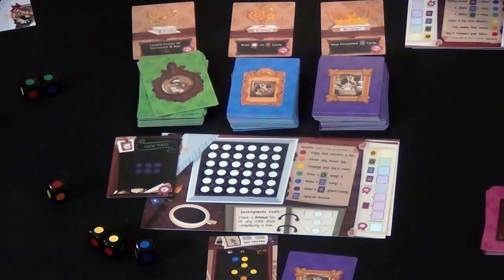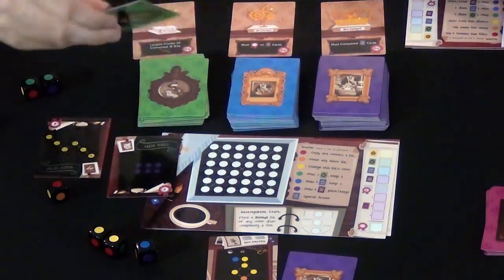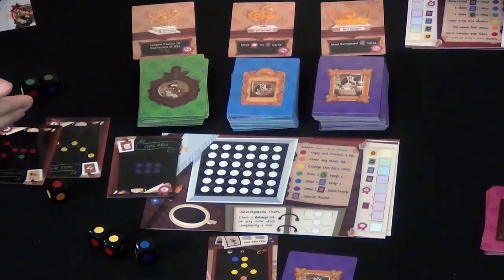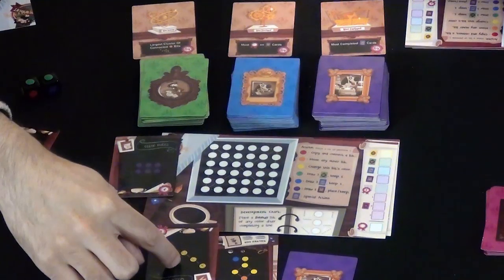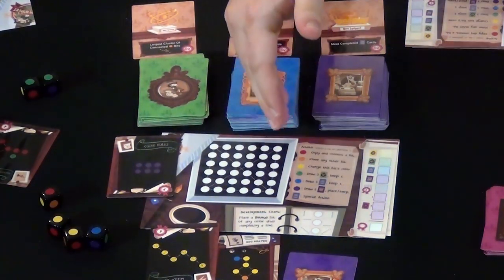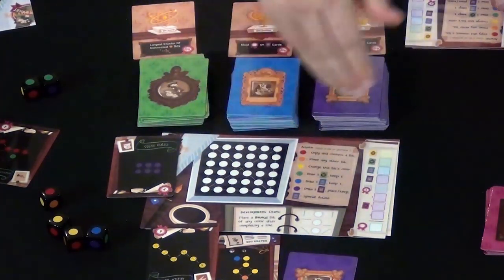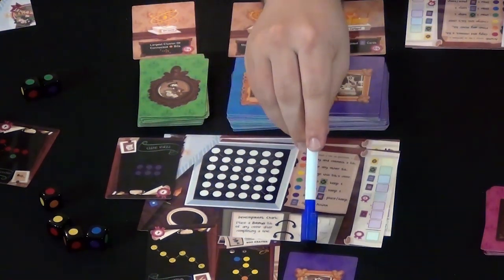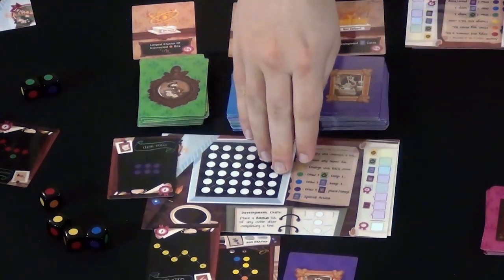A lot of the strategy comes down to getting a few of these cards and figuring out how you can use them optimally and efficiently — maybe using the same color dots for multiple different things. In addition, if you fill an entire row horizontally, diagonally, or vertically, you can add a bonus dot marked down here, and you only get it once for each different kind of line. That can be extremely helpful.